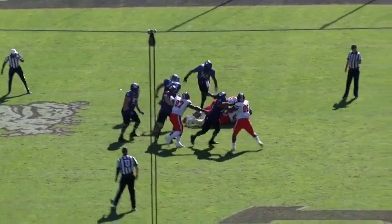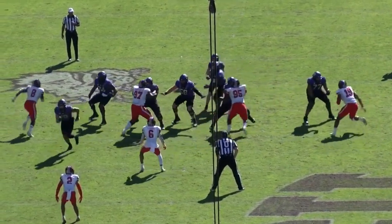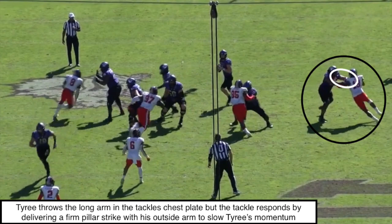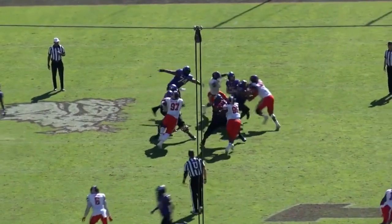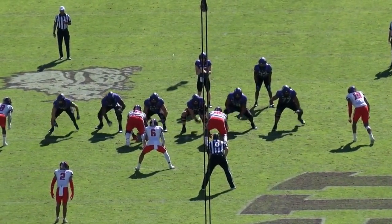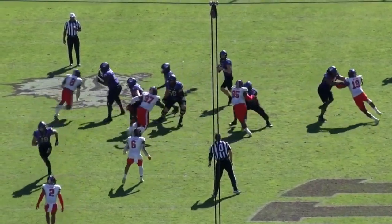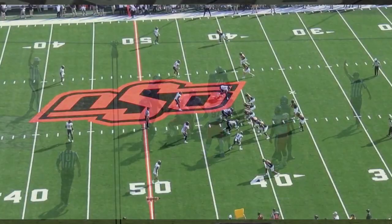On this next play, we stay on Tyree Wilson's pass rushing capabilities. The tackle does a really good job to almost stonewall him — Tyree goes to throw that long arm, striking the tackle in the chest plate, but the tackle responds perfectly with a great strike into Wilson's chest to slow his momentum. But Tyree responds perfectly: he takes his outside free arm to scoop the tackle's elbow, lifting it to break the contact. Once the contact is broken, all that momentum comes charging back, driving the tackle into the pocket for a big time sack. Keep an eye on how Wilson uses that outside arm to scoop the tackle's arm, regain momentum, and get back into the backfield.